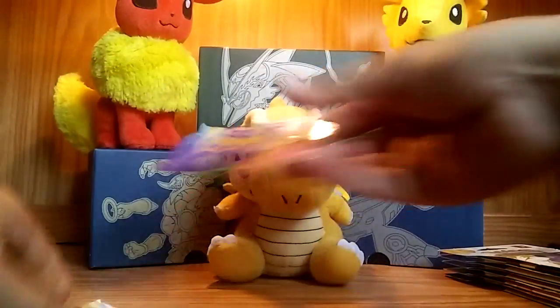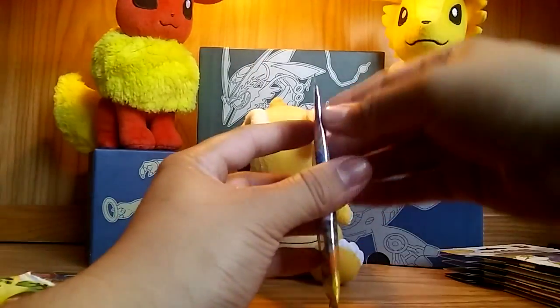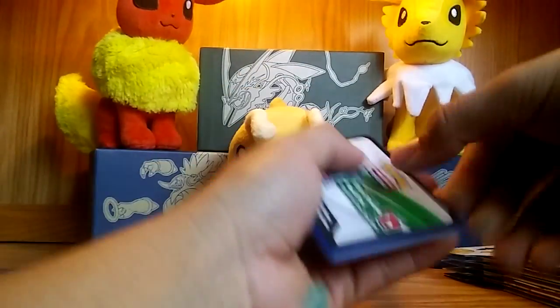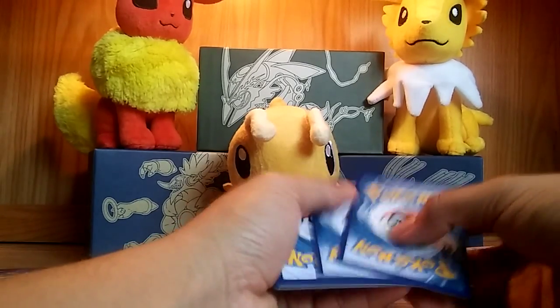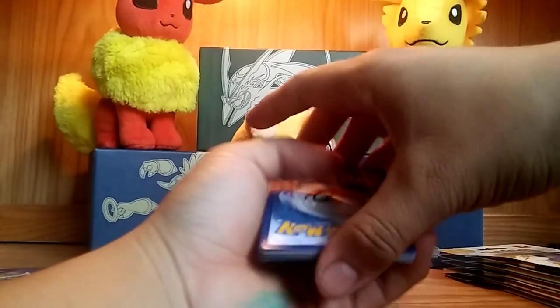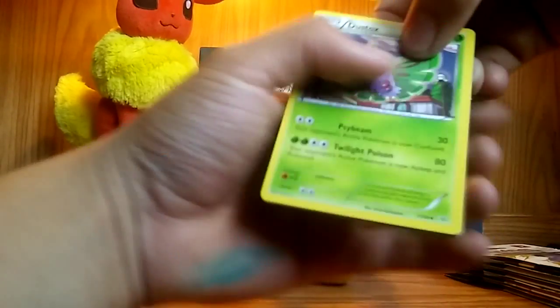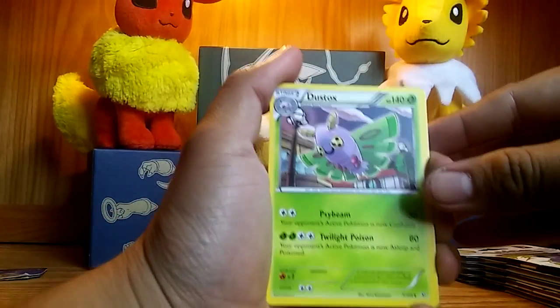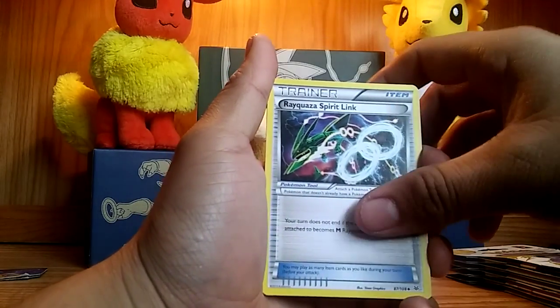We're gonna start right away with Roaring Skies because everybody loves Rayquaza. Starting off with a Deoxys pack — do you guys think I'm gonna get any EX? I have my girlfriend and my little brother here with me. There's the code card, doing the card trick, three to the bottom. I have my sleeves next to me just in case I get anything worth sleeving up.